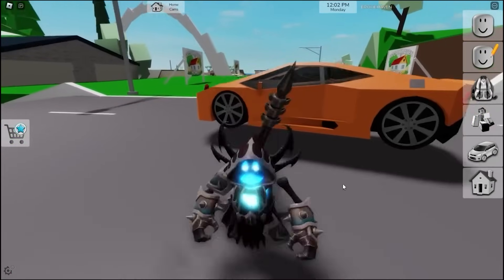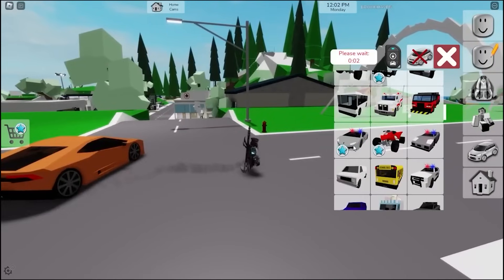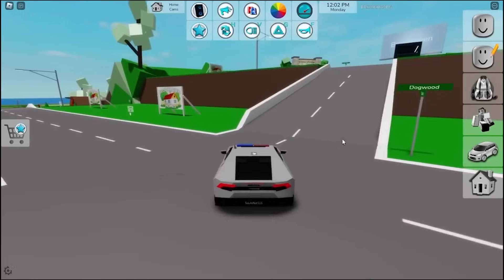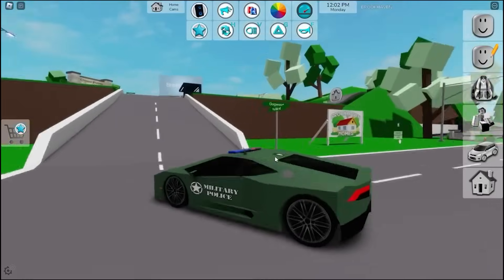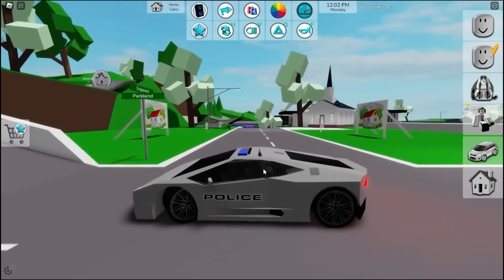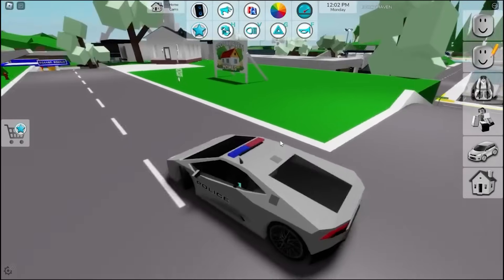Regarding cars: there are new rims available. Also, some police vehicles like the police Lamborghini have a button on top that lets you switch between police, sheriff, military police, and state trooper. A lot of people forget that feature is there — useful for role play.